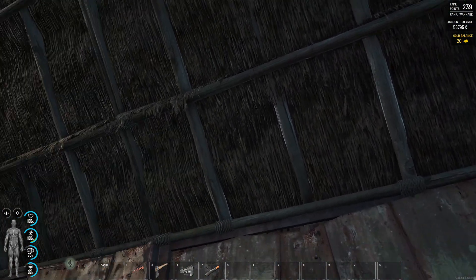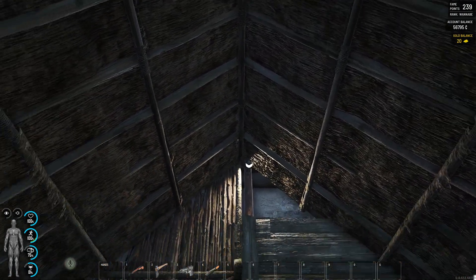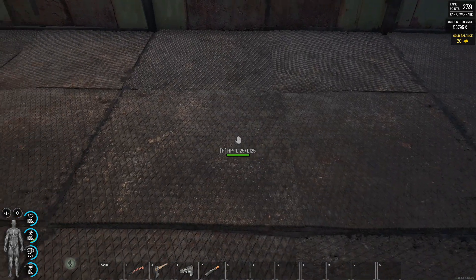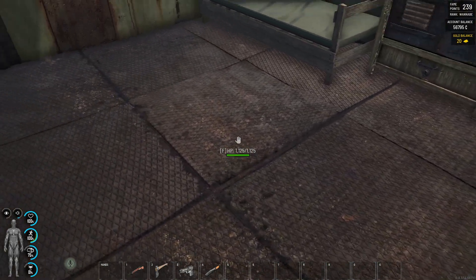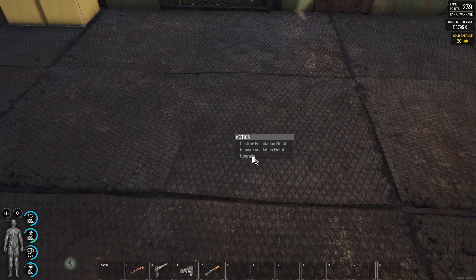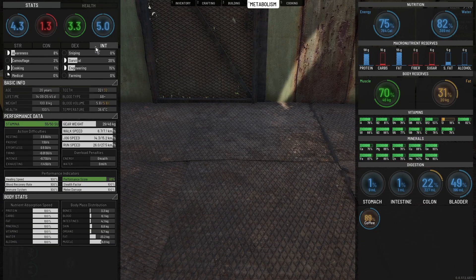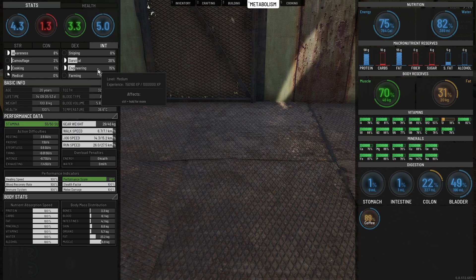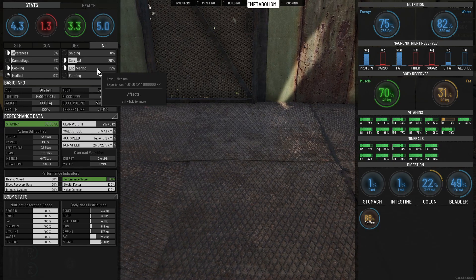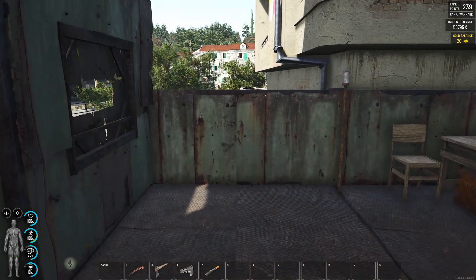When I upgrade these wooden plank and thatch roof bits to metal — which I might not even do, they seem pretty watertight — I'm going to have to use the metal hammer. I'm unable to upgrade at all and I suspect it has something to do with the fact that my engineering skill is only at medium. I started with zero XP at that level, so I've been slowly grinding my way up, but it takes a long time.